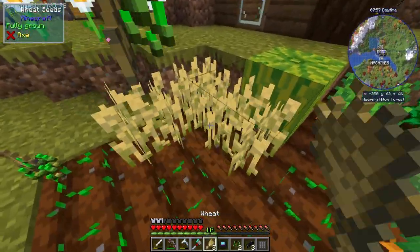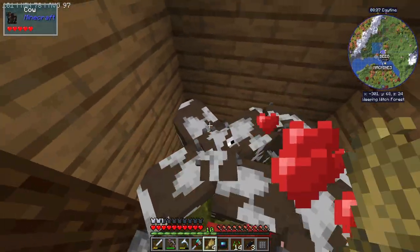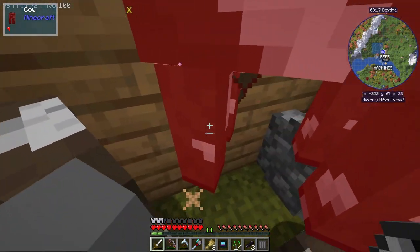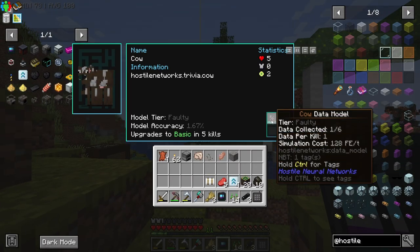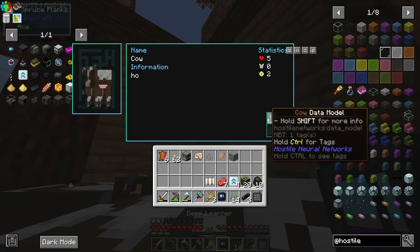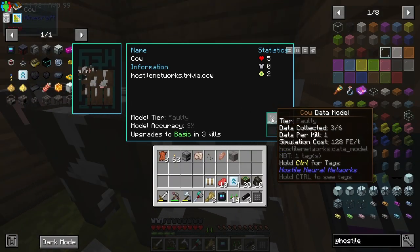I'll breed some cows first so I don't absolutely obliterate all of them. After we farm these cows up to basic level, I shouldn't have to worry about farming real cows anymore — I should just be able to run simulations. I'm going to kill one cow. And what has that done with our learner? There we go — data collected 1 out of 6. I only need to kill five more.